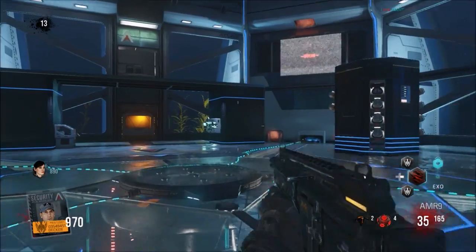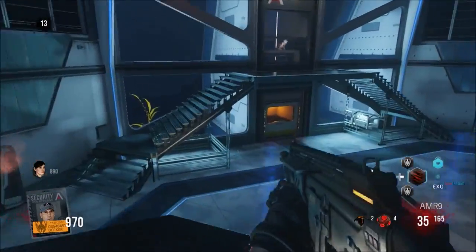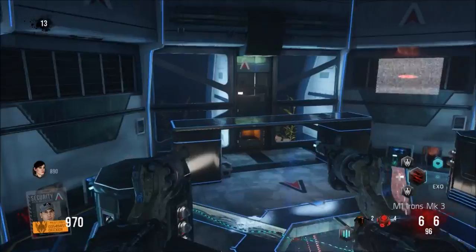Hey guys, Rod Andrew here. In today's video we'll be doing another Descent achievement guide. This one's called Smooth Operator. All you got to do is when you get to round 13 — it's the last three times I've played this going for the Easter egg and doing the step upload.